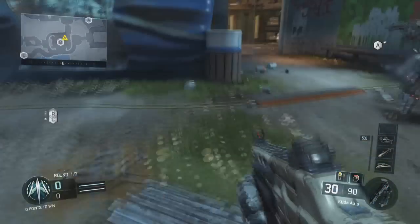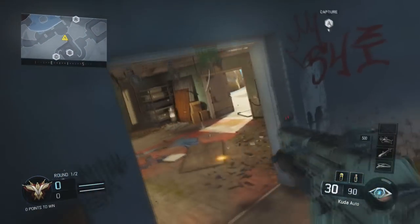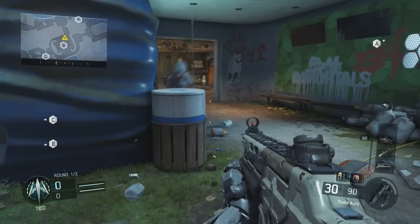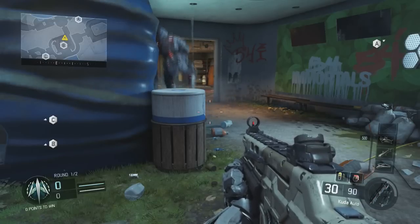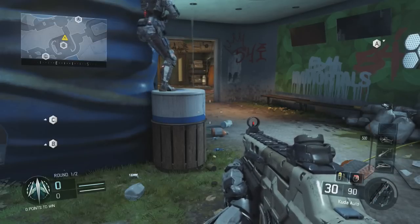Now you're going to need two people for this, so I was using a guest account. What you want to do is, on the person that's trying to glitch inside, they want to walk backwards and jump and hold back on the analog stick and they'll grab the trash can behind them. This only took me a few tries — once you get it down, it's pretty much just trial and error. You just want to keep jumping and grab the trash can.